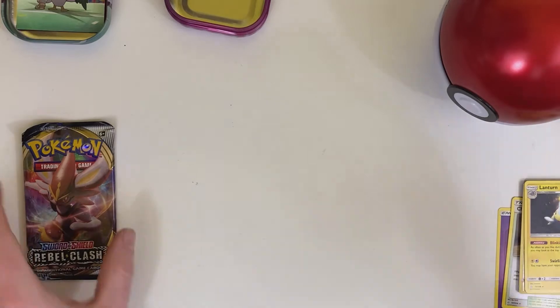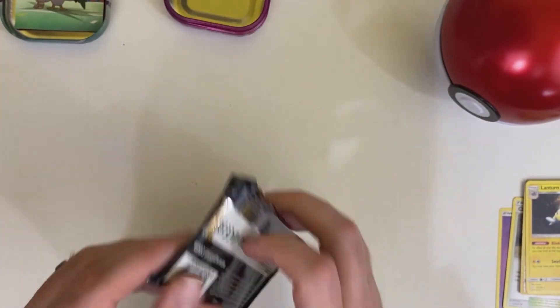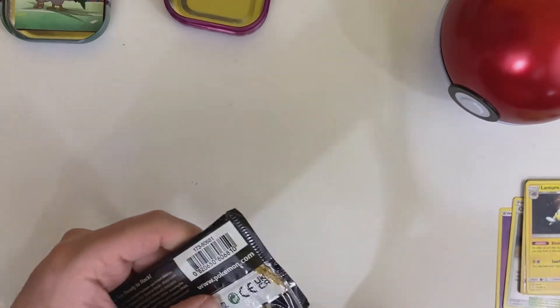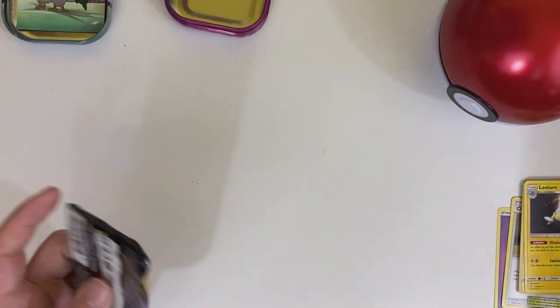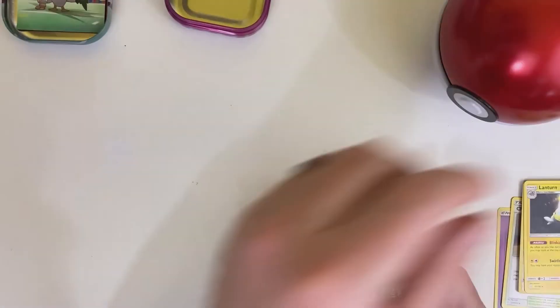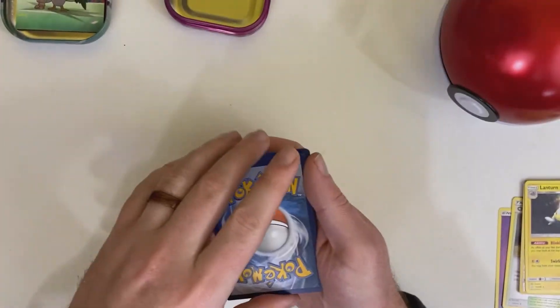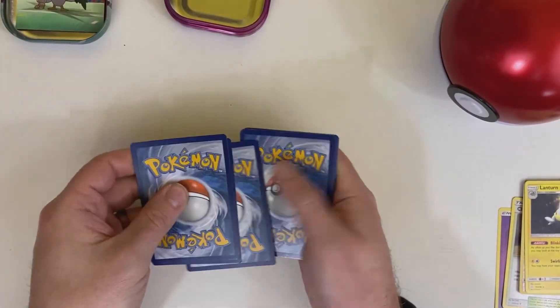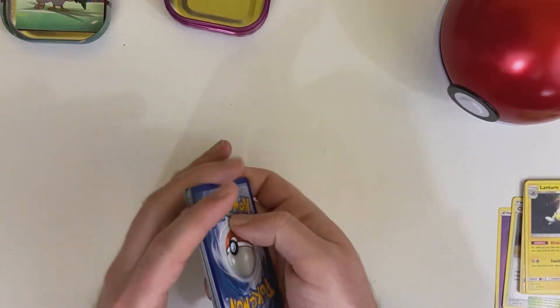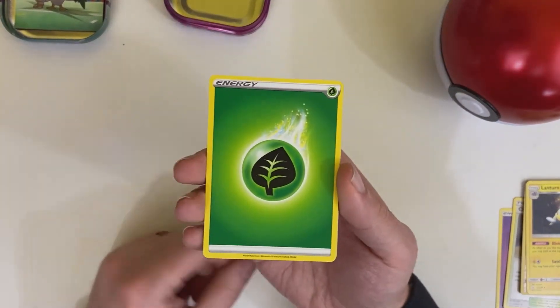Set that off to the side here. Now we've got this Rebel Clash with Cinderace right here on the front. So we'll just get this open. Here we go — hopefully we'll do a little bit better this time. Starting with our Trainer card, and one, two, three, four to the back. Away we go. We've got a Grass Energy.